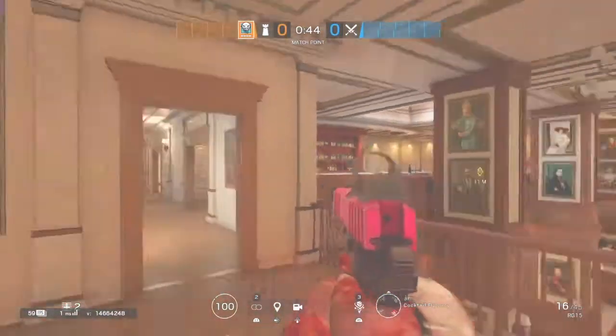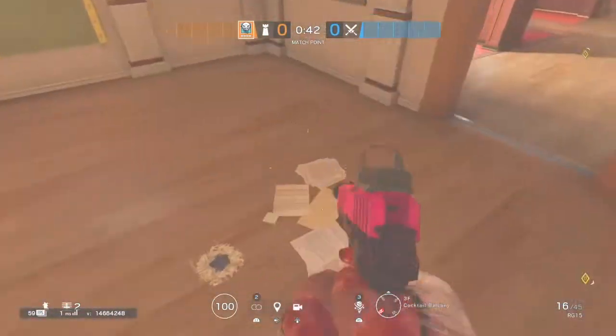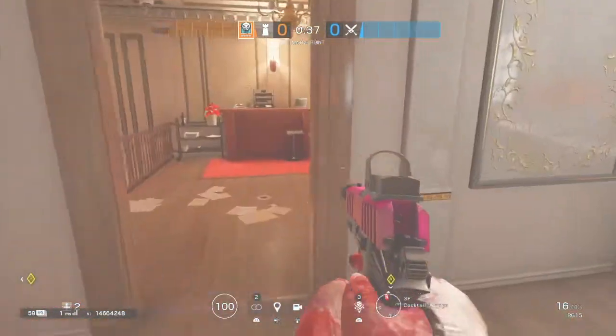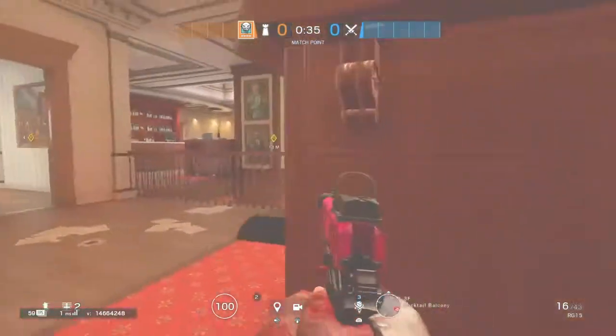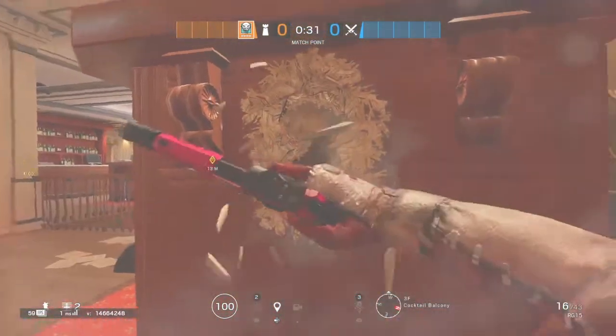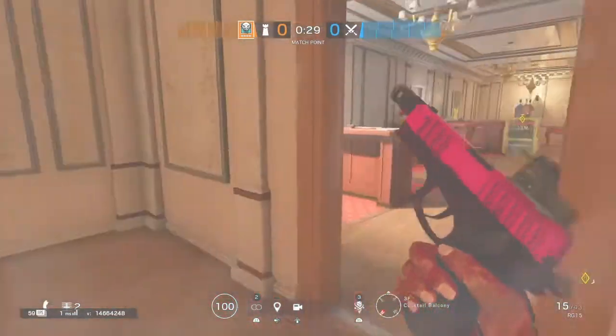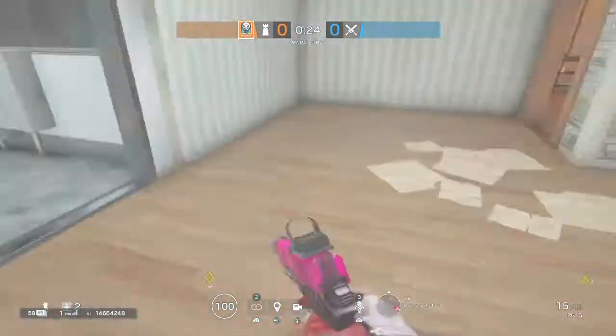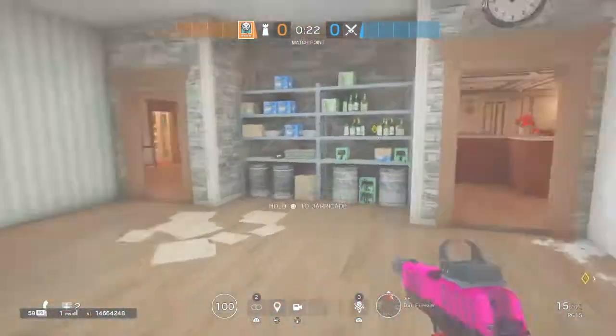Let's start with the top floor on the cafe. This balcony here is called Heaven — it's quite a common spot for moving to camp. Many people normally camp behind here. There's a punch hole you can get through if you put enough punch holes in, to get an angle over to that balcony there. This is called Cocktail Lounge. You've got Bar. This area here is called Freezer.